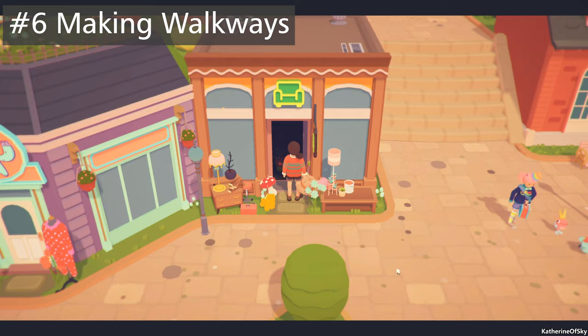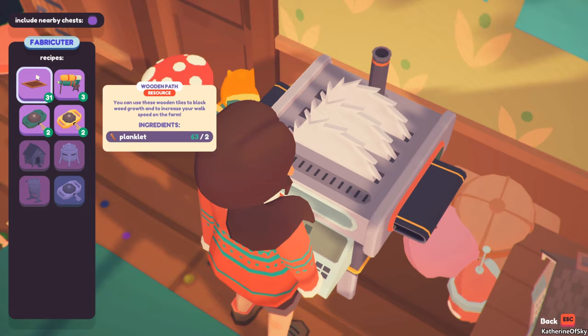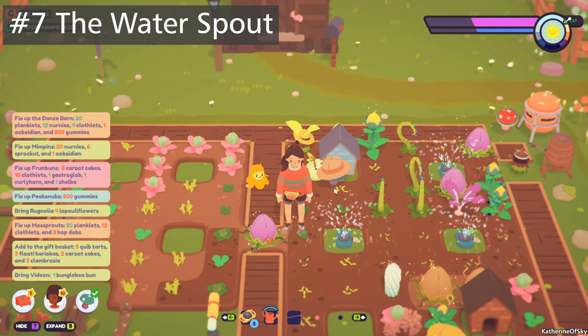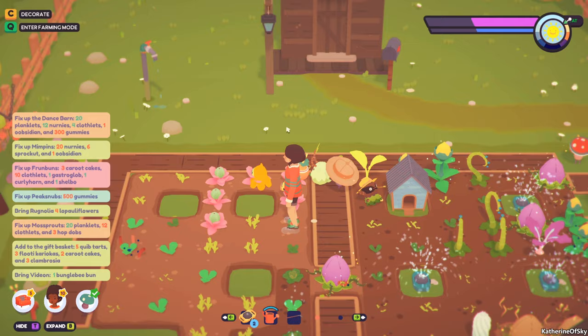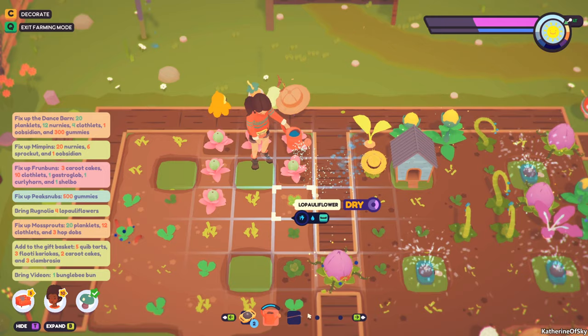Paths will also prevent rocks from spawning and weeds from creeping in. If you need to make more paths, go to Manitoui where you can make them at the table saw on the west side of the store — they cost planklets to make. When placing sprinklers, notice that I have them on the right side of the screen, furthest away from the water spout. That way when I need to fill up my water can and water other plants, I don't have to run very far to get back to that water spout and it takes a lot less time.